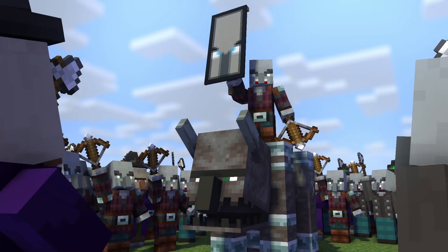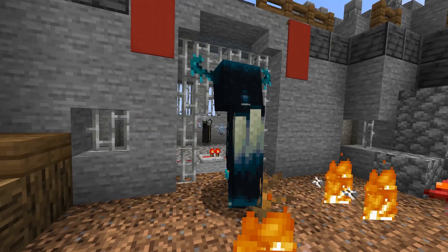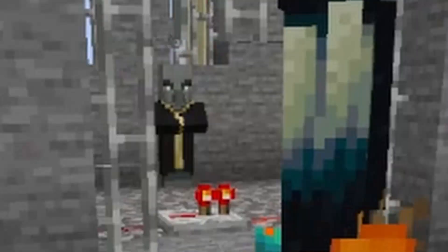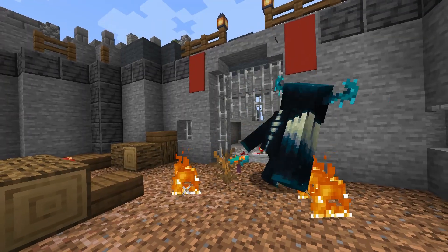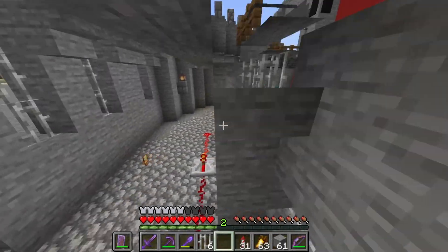Next is the magician from the pillagers. Oh yeah, it just summoned the vexes and they can do a lot of damage. Somehow it's still alive. Okay, not anymore — but the vexes are still there and they're doing some serious damage.